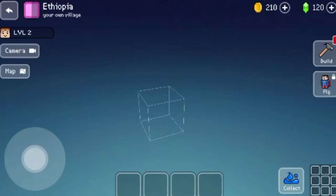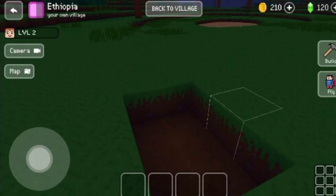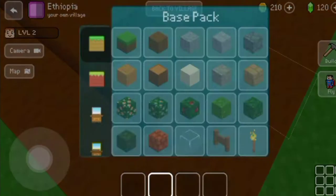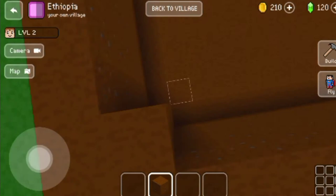Hi everybody, welcome to this new video. Today I'm going to make a rock church in Lalibela on the app Blockcraft. Lalibela is a place in Ethiopia where many rock churches are, and it's really a holy place for the Ethiopian Orthodox people.